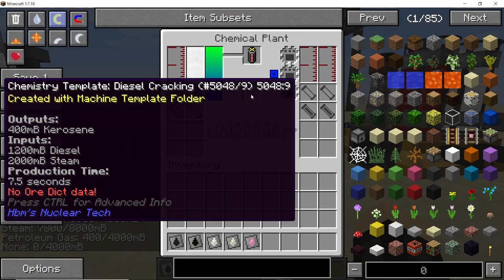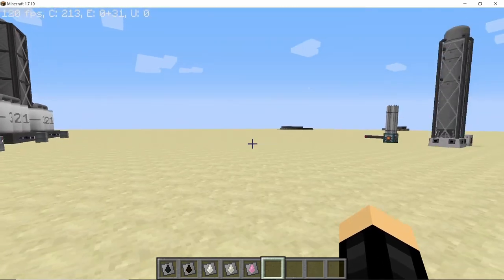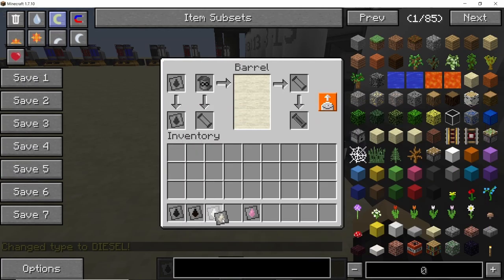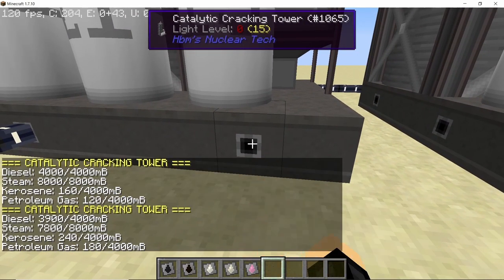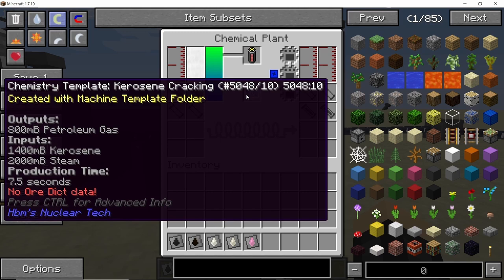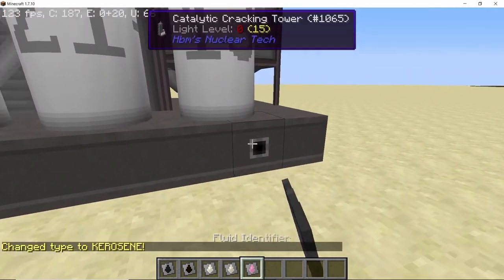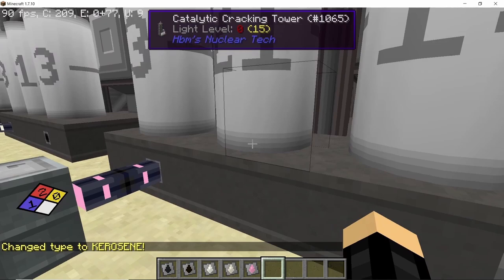The fourth recipe is diesel cracking, which will give you kerosene. This is by far the most important cracking recipe, and the cracking tower will also give you kerosene plus petroleum gas along with it. If you put in diesel, the diesel will be converted into kerosene and you will also get some petroleum gas with it. The final cracking recipe is kerosene cracking which will give you petroleum gas — though kerosene is an important rocket fuel. You put in kerosene and it will give you petroleum gas instead.